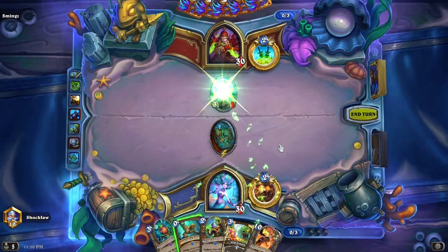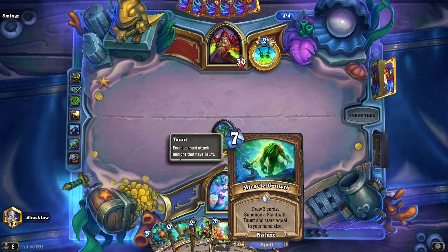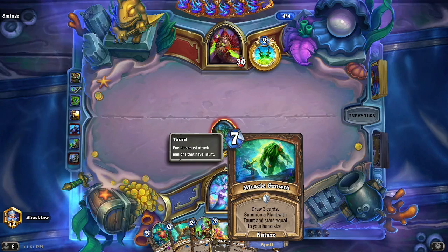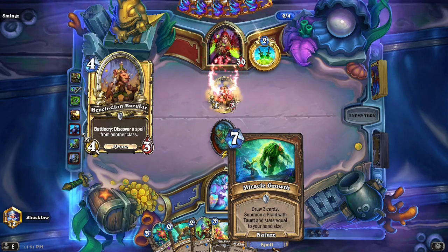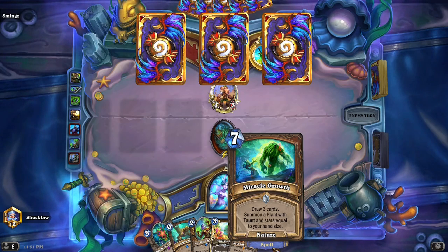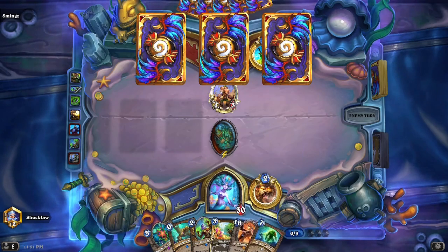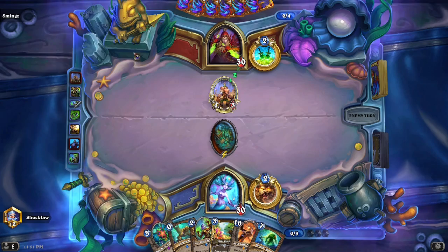Draw a card here. Here's a new card — draw 3 cards from the plant with taunt equal to your hand size. I love that card art. I'm pretty sure he has Hooked, which can be a dangerous card because of its plunder.